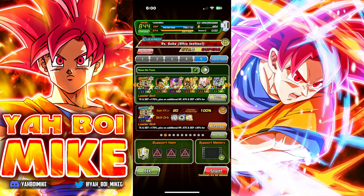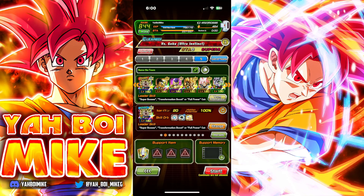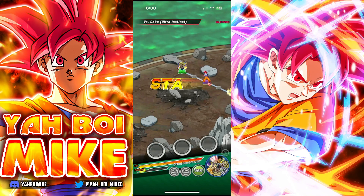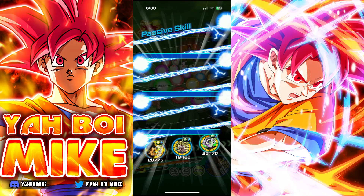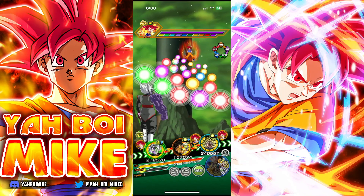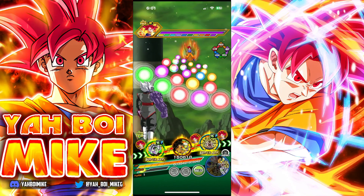All right, so we have Physical Broly Trio EZA in the game. I figure why not go ahead and look at the Goku Ultra Instinct stage of the Supreme Battle Spectacle and just see how this unit looks up against it. There isn't any dodge cancelling or stuff like in some of the other stages, so hopefully we just get seven orbs each time.